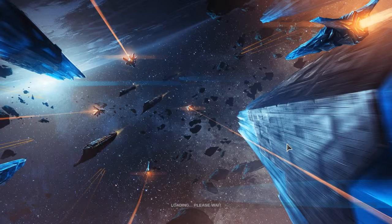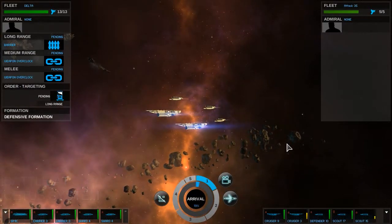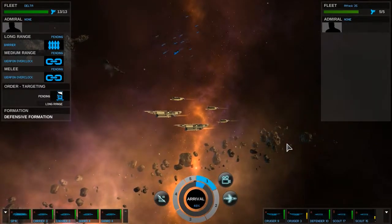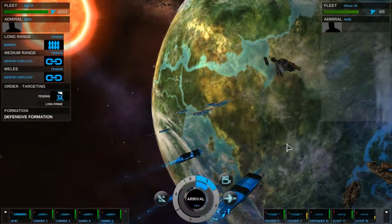I did not think it was going to happen that fast. I wish I had little cutscenes for that. I should attack the cruisers first — the Cruiser 9 is concerning. Lots of lasers and lots of missiles. That's quite concerning, but we should be able to press forward.